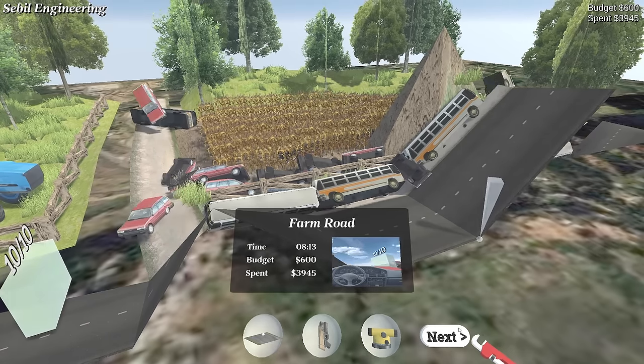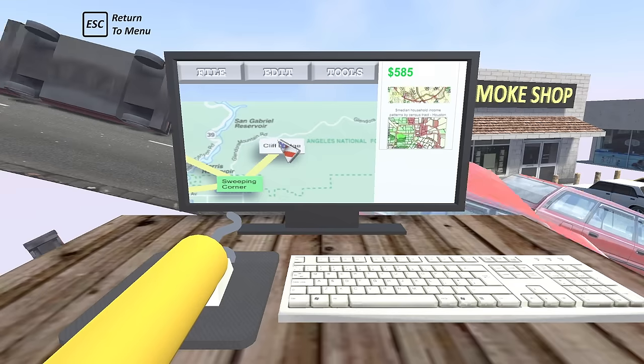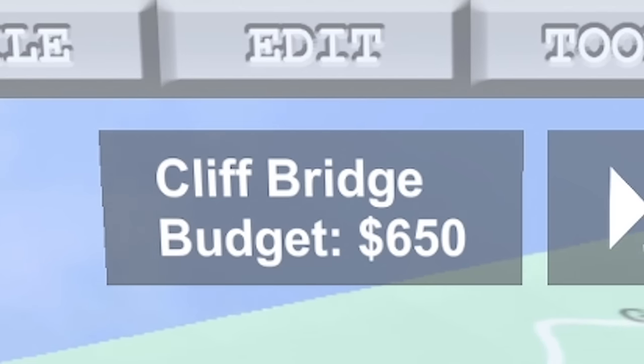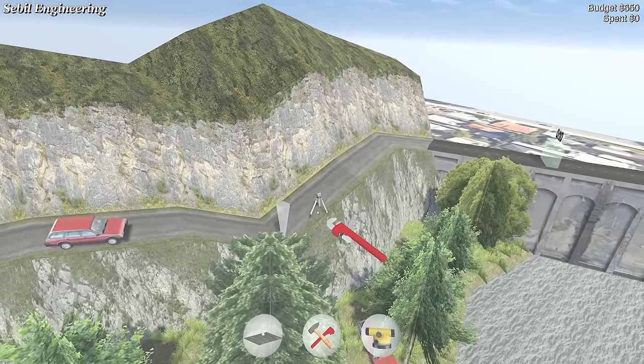I'd love to see the intended solution to that level, because neither of mine were it. Look at our total money — we're down to 500 quid. We literally spent everything we made on Farm Road. Right, let's go do Cliff Bridge — that sounds much easier.